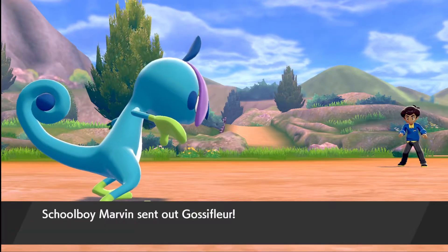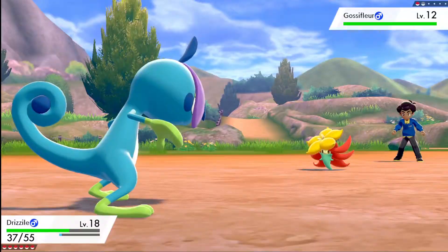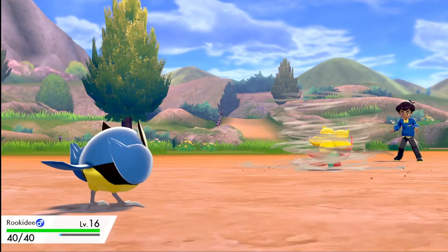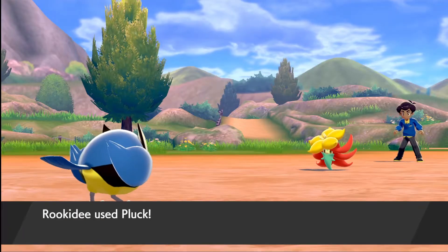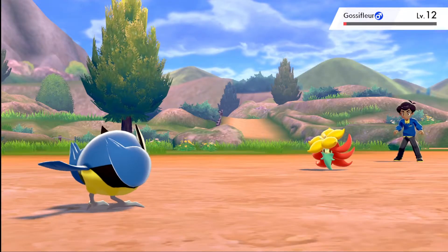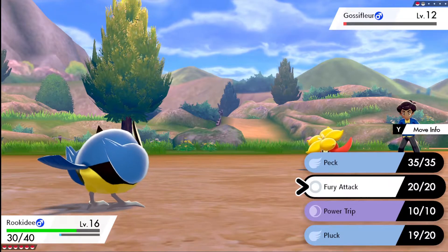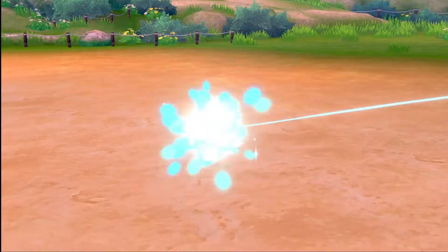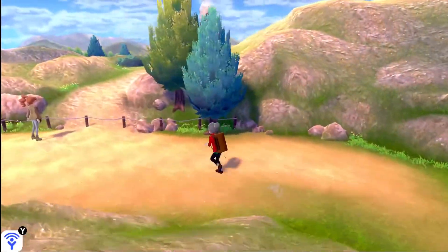Gossipfleur, whatever you are — might be a grass plant, yeah that's correct. We take our flying type out. Pluck, let's see. Would be good to catch it, sadly we won't be able to. I can get one in the grass. Oh I'm so dumb, why am I using fire? I have my Grookey. Oh, it has a fire move. If we fight against a grass type then we're gonna use Grookey.